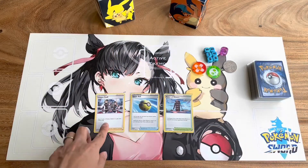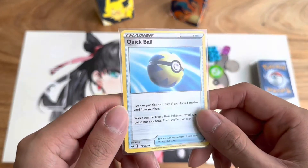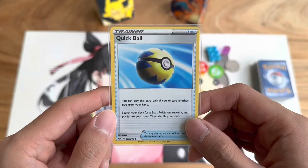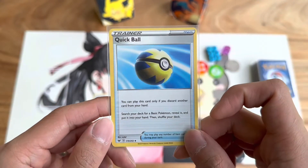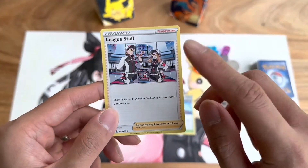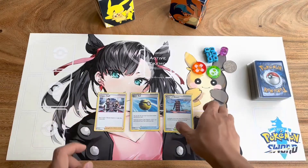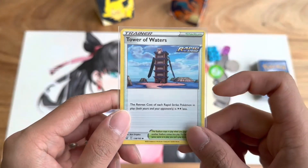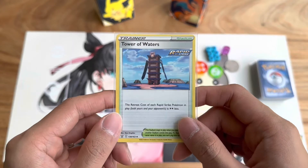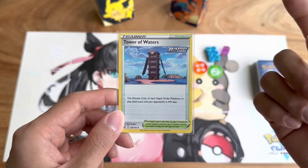Here are three different kinds of trainer cards. We've already taken a look at the supporter type. Next we have the item type trainer card — you can pack as many as four of each item card in your deck, but you can use as many item trainer cards as you want during your turn. As opposed to supporter cards, where you can only use one supporter per turn, as it says on the card. Next we have the stadium trainer. Only one stadium can exist on the field at any one time, so if your opponent has a stadium on the field you can play yours and they have to discard theirs — and that also works the other way.